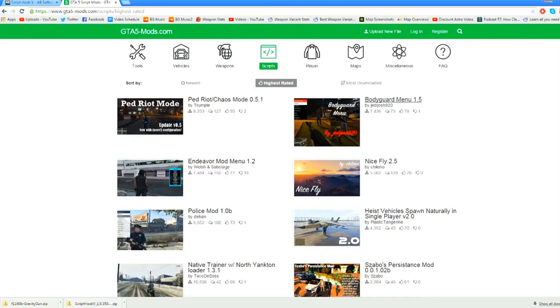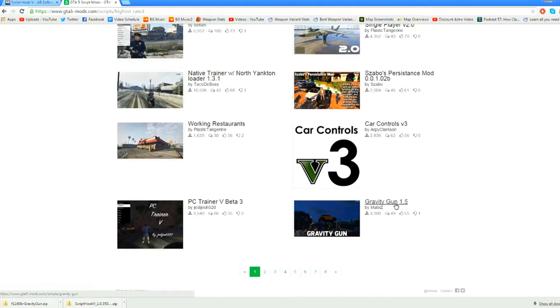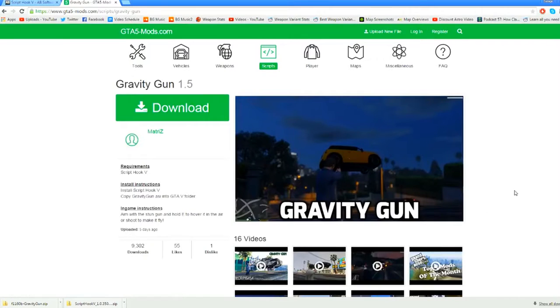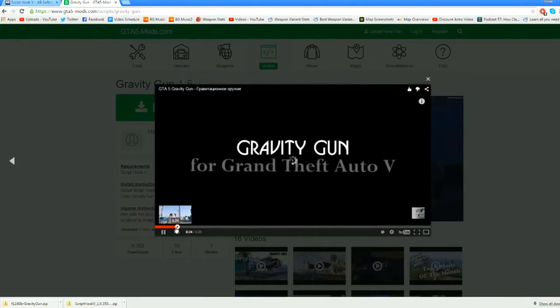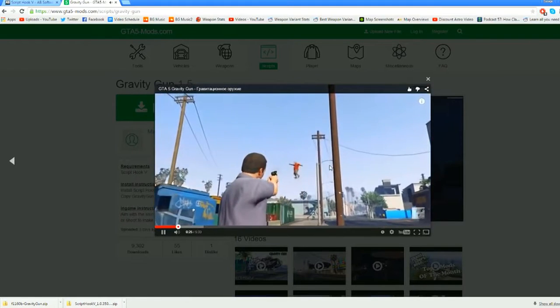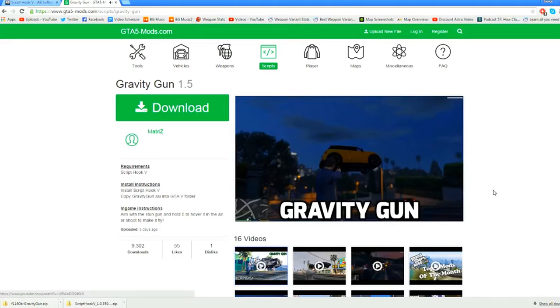There's a ped riot chaos mode mod, a bodyguard mod, a police mod, heist vehicle spawns in single player, and more. One I'm really excited to try is the gravity gun mod — it allows you to pick up vehicles, pick up people, and move them around or shoot them across the map. There's actually a video preview you can play to see it in action — this guy's picking up a pedestrian and shooting him across the sky. Pretty cool.